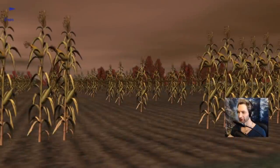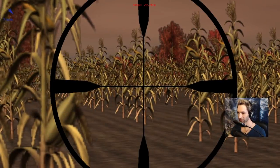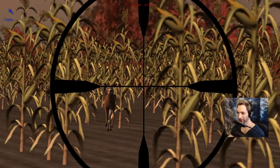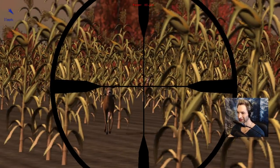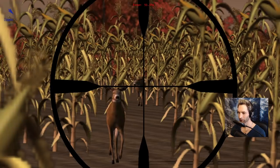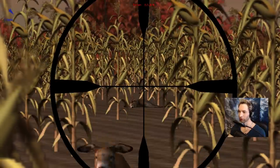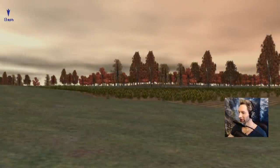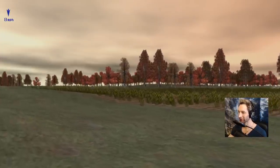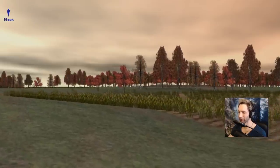I definitely hear something coming this way — I see it, that is a doe. But that is a really decent whitetail buck right there, let's zoom in on it — that's like a nine or ten-point buck. Okay, let's take the shot. Looks like he's down. We've been hunting here in Missouri for quite some time, took down a couple of medium-sized bucks, but we haven't seen anything very special yet — looking for at least a ten-point or bigger.